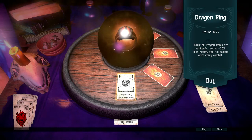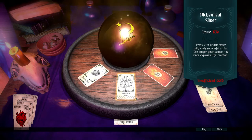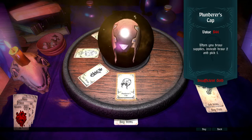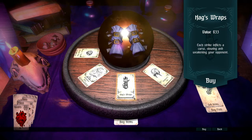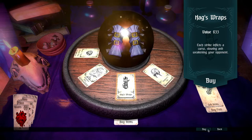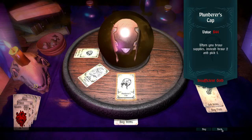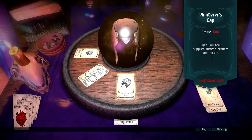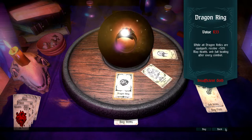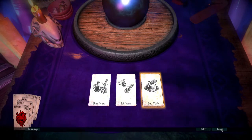The last shop we were at was the Tinker, who sells various items. The mage sells different magical things. I really want this — cursing enemies like that is incredibly useful. We'll see it very soon.